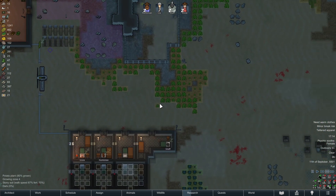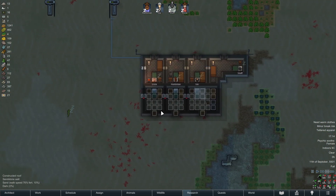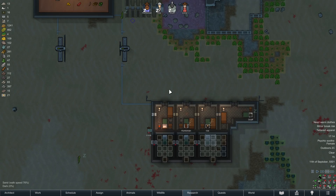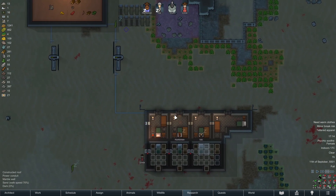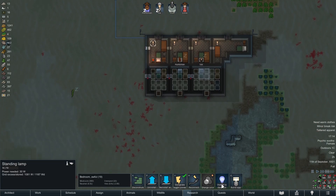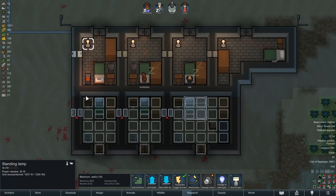My little donkey farm is coming together, so we can't even do trade at some point in a realistic manner. Since steel is no longer such a scarce resource, we can put in some lighting here.